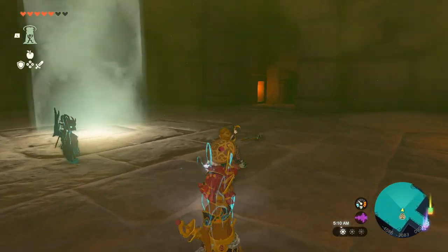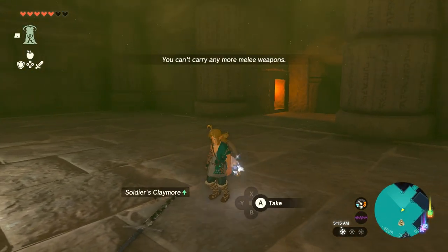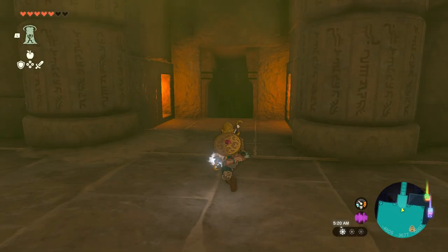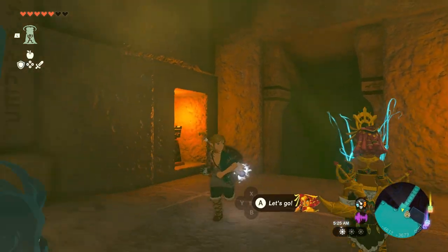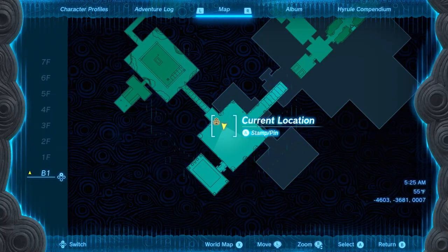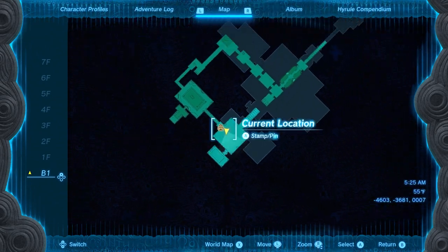Legend of Zelda: Tears of the Kingdom. We are in the Lightning Temple. I don't know — we have a couple different ways we can go. We just came up to here. Alright, so we got a couple different ways we can go.